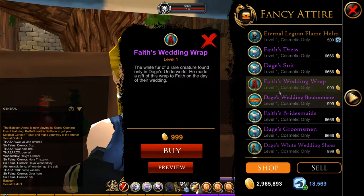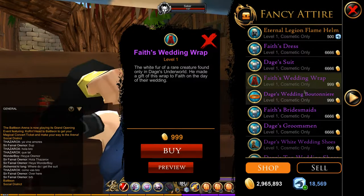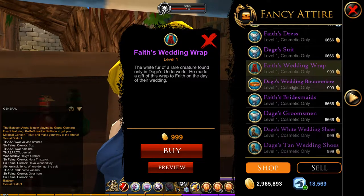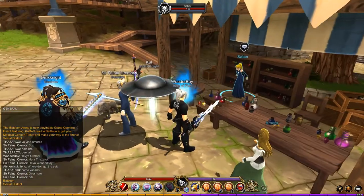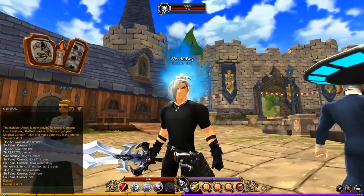And this is basically it for the shop. There's only one DC item — 500 DC — and the rest is gold for either 666 or 999. I gotta say, this shop is pretty cool. I love the outfits in this; the new flame helmet thing is kind of cool and I really like it.